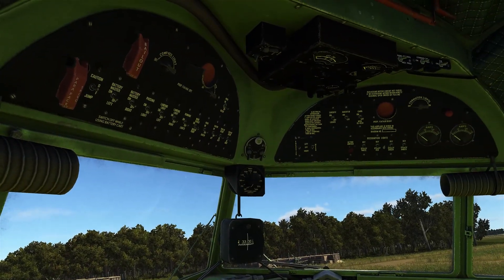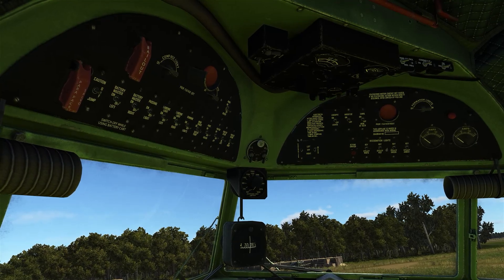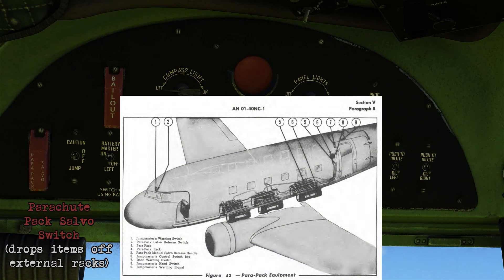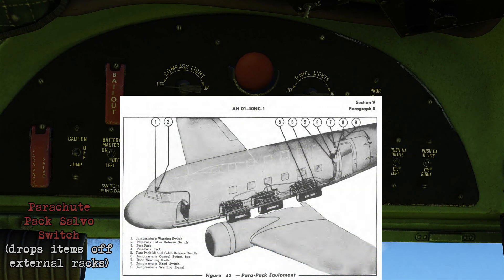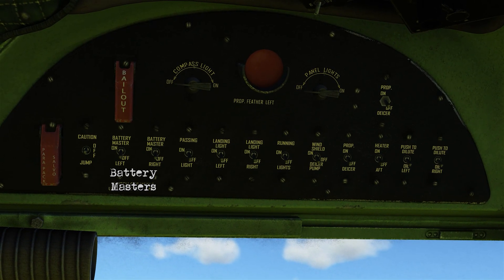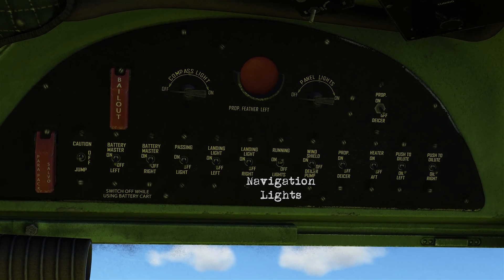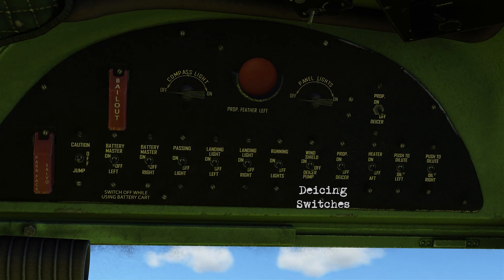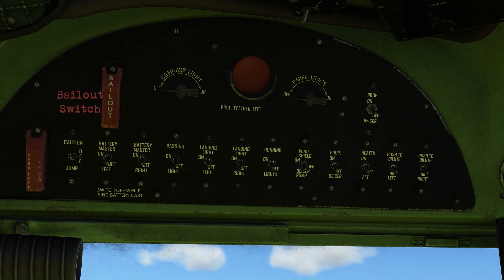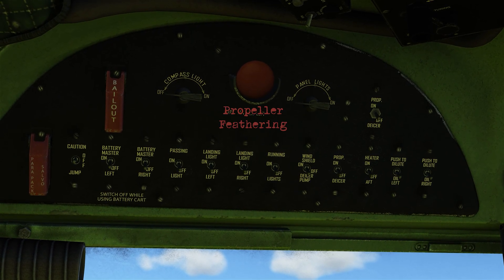Above both pilot positions you've got a few things — I'm going to look at these two main electrical panels. On the left you've got a parachute pack salvo switch which would release cargo if the cargo racks were installed underneath the airplane. You've got a jump switch, battery masters, landing lights, navigation lights, the icing switches, pitot heat, oil dilution switches, the bailout switch, cockpit lighting, and propeller feathering.